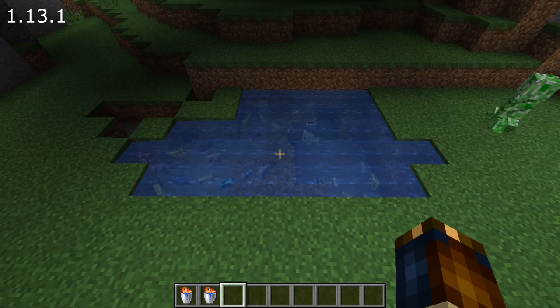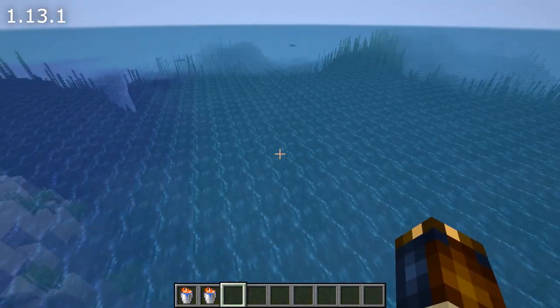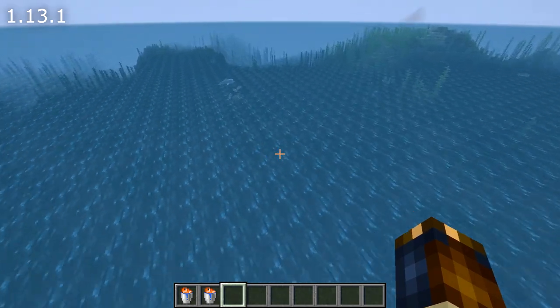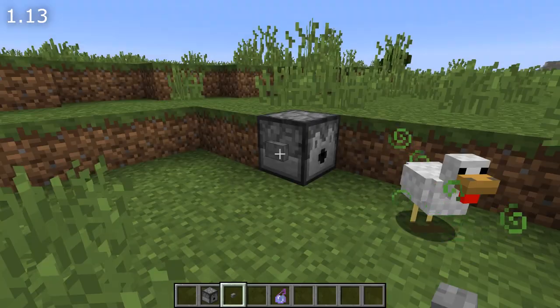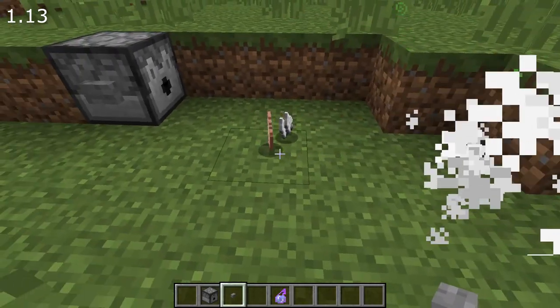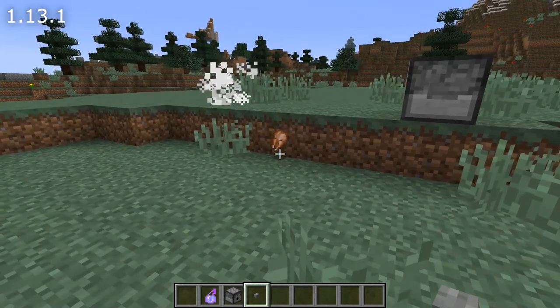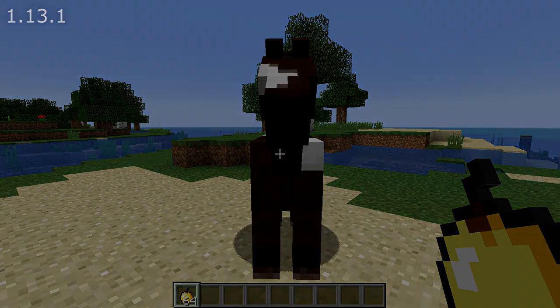Squid spawning has changed — squids will now only spawn in river and ocean biomes. Another spawning change is that villages have been fixed so iron golems now properly spawn in the village center. Mobs that get killed with the last damage dealt being fire, lava, or fire charges now properly drop cooked meat. And feeding a horse a golden apple, a golden carrot, or hay bale will no longer turn the camera around.